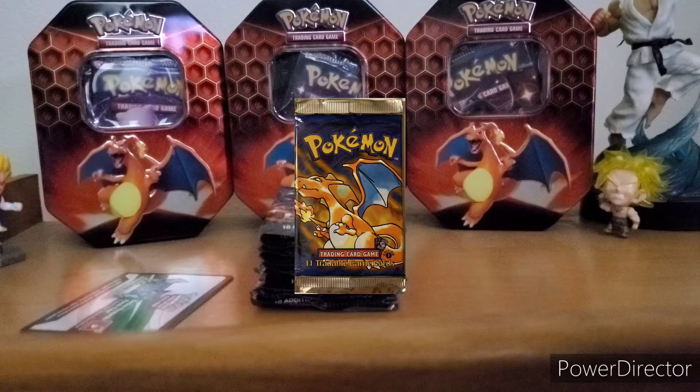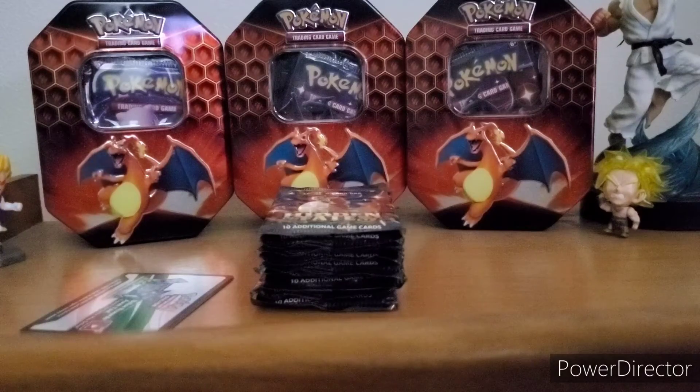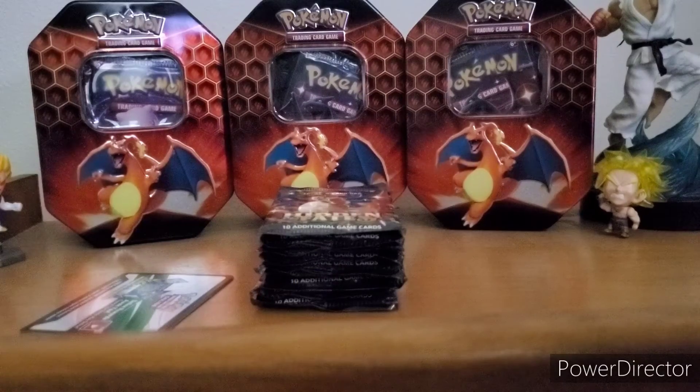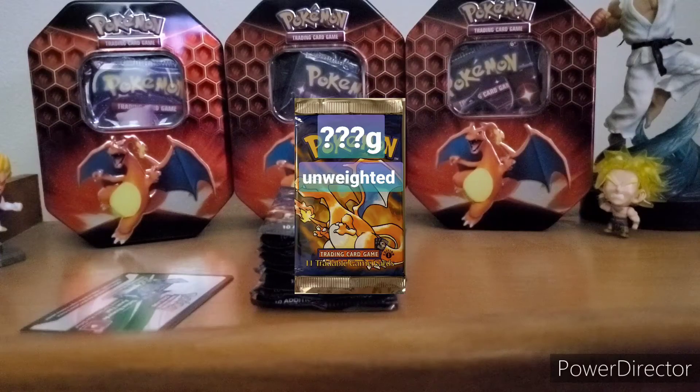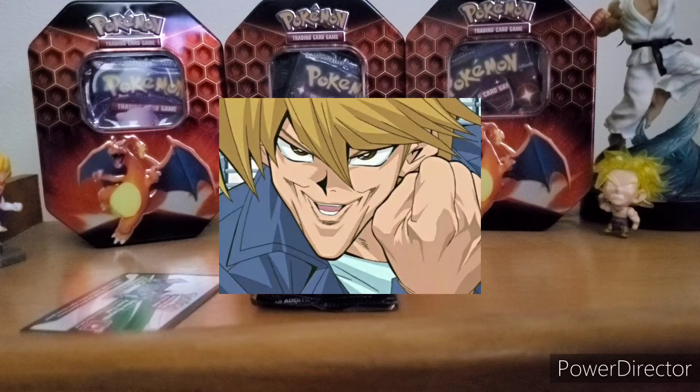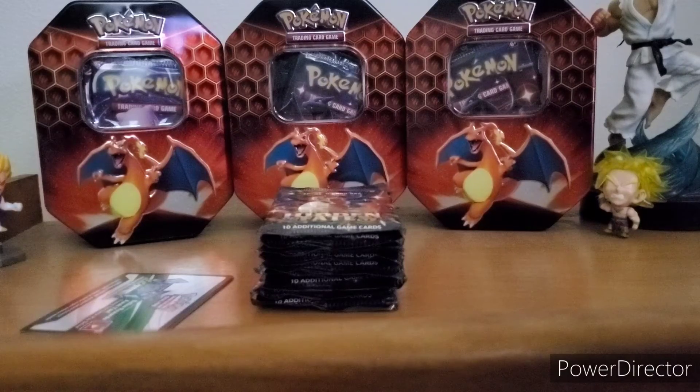Now let's get into the info about heavy packs and light packs. If you see a listing on eBay and the title or description says 'unweighed,' that means the seller didn't weigh the packs trying to find which one has the foil card in it. So you don't have to worry about buying those packs thinking you won't get a foil, because the seller hasn't searched for the heaviest packs. Also make sure the seller has a good reputation — 100% positive feedback is great, but 99-point-anything is also good.